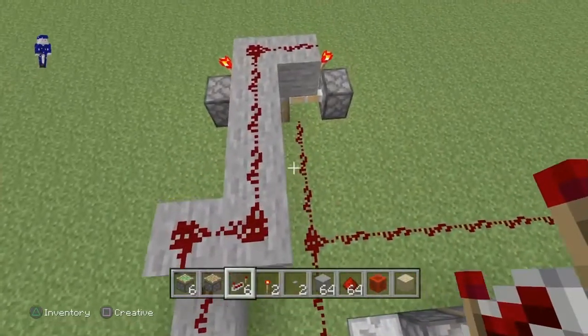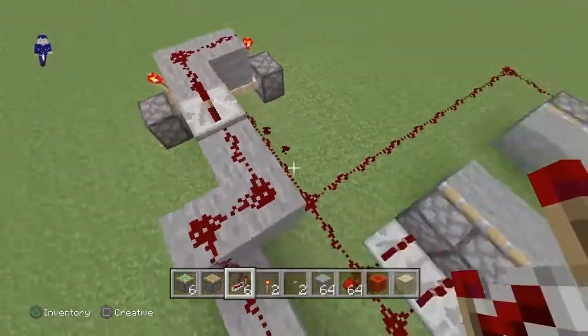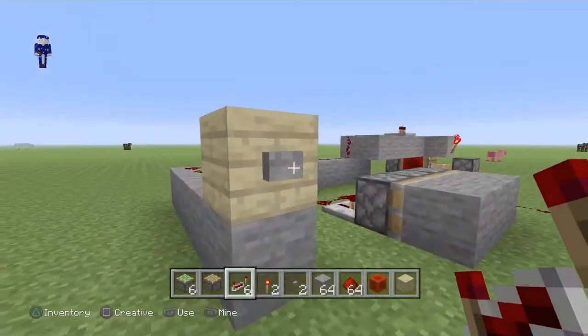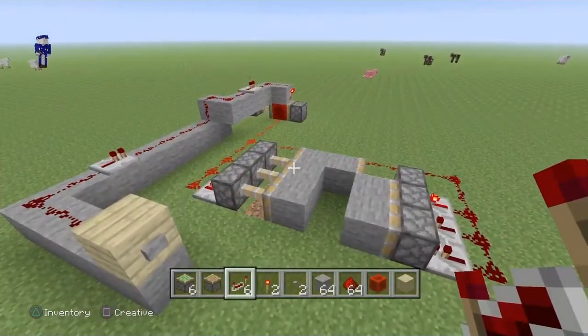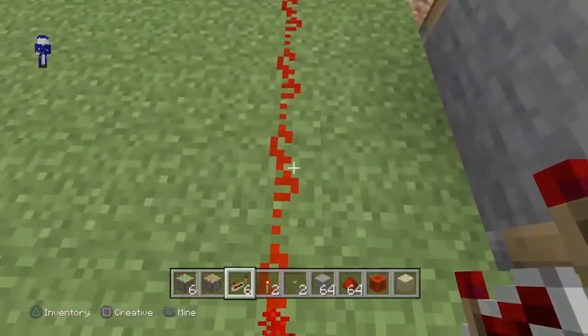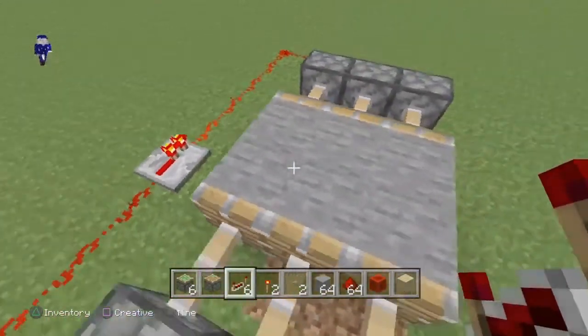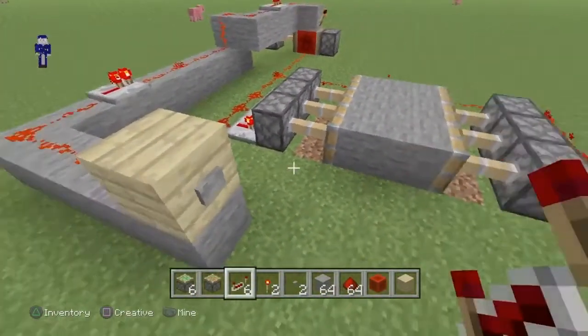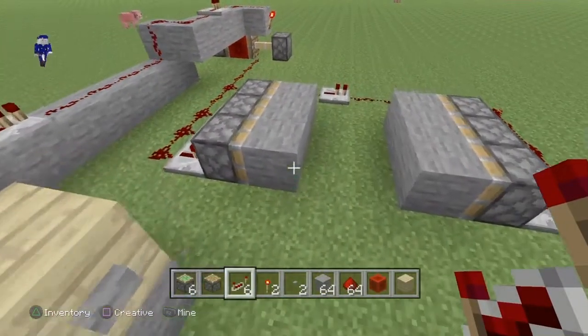So now when you activate it — watch — it doesn't work. All right, here's the problem: you have to place redstone repeaters to extend the signal, because that's a long line. Boom — it didn't work. Okay, something went wrong — place another redstone repeater. Boom, baby! You see that? Yeah, that's right.